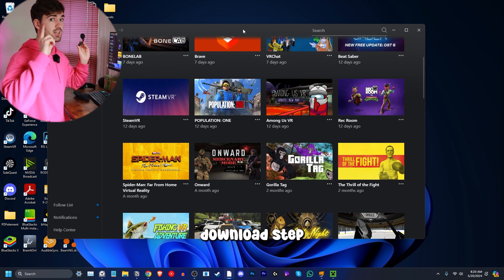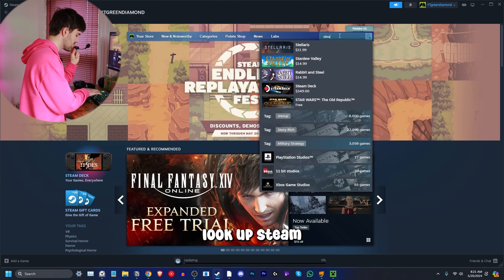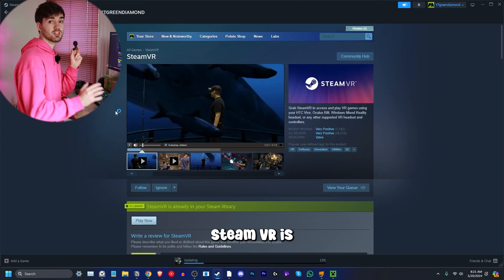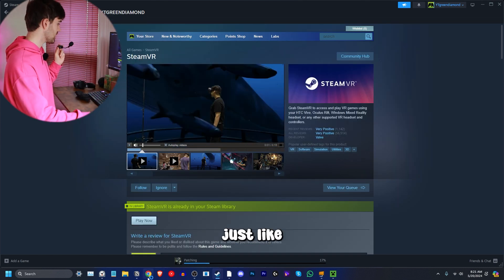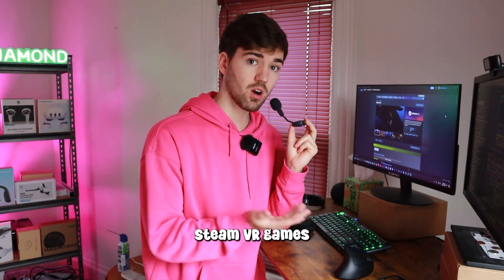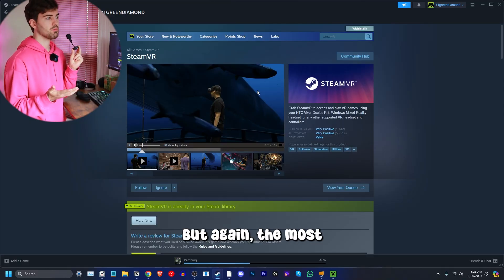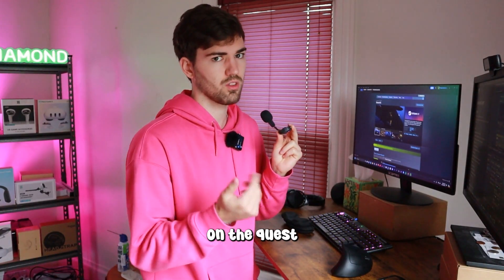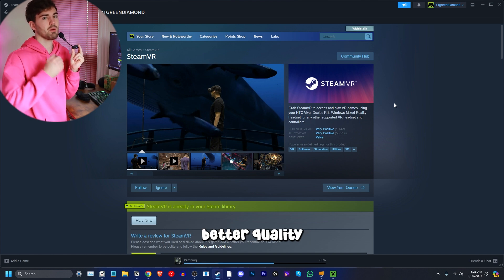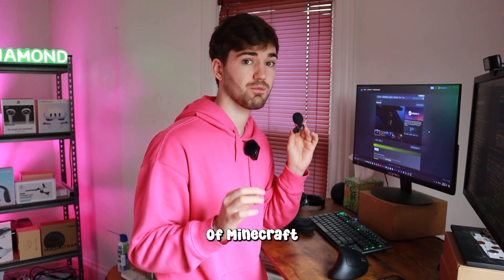Step number two: download SteamVR. Look it up and it should be the first result. SteamVR is basically like the MetaQuest Link software, but it unlocks all the Steam VR games. There are a lot more Steam VR games, though the most popular ones are already on the Quest anyway. But Steam VR, because it's on PC, gives you better quality and extra features.